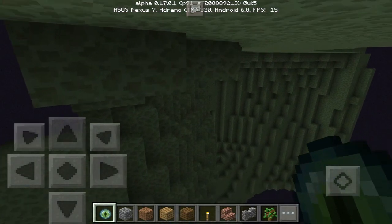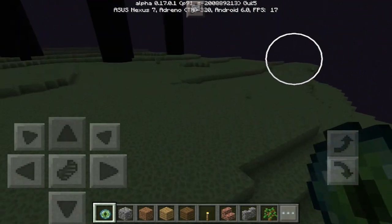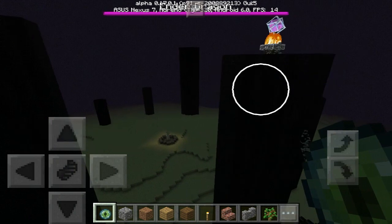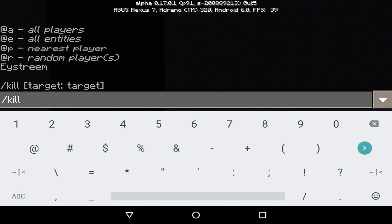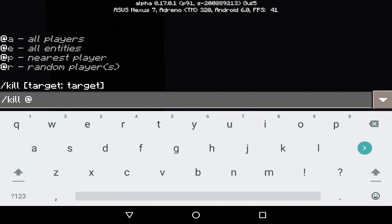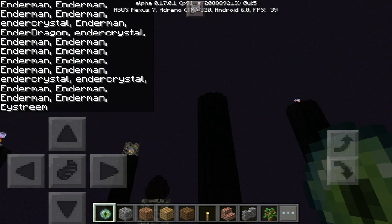Here we go — we are in the End! Welcome to the End, my friends. Lagging just a little. Welcome to the End — we are finally here. There is the Ender Dragon in all of its glory. We're just going to kill it — slash kill. The Ender Dragon is done. I have finished the game, guys — no cheating involved, totally not. I would never do such a thing. Just kidding, guys — of course I would.